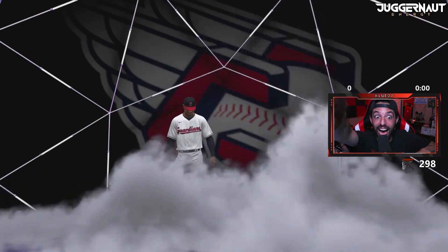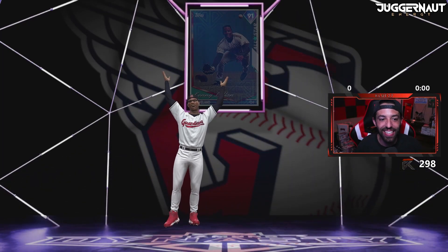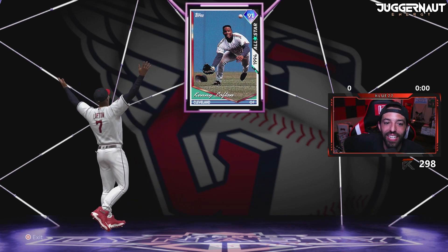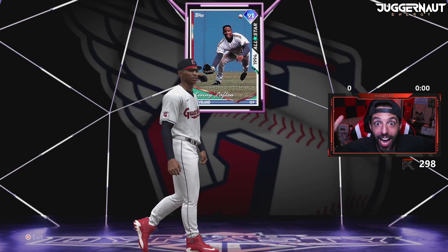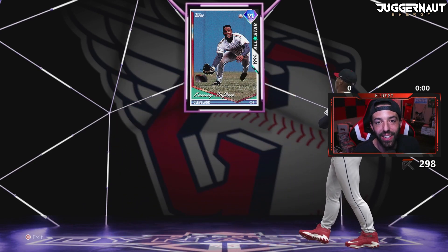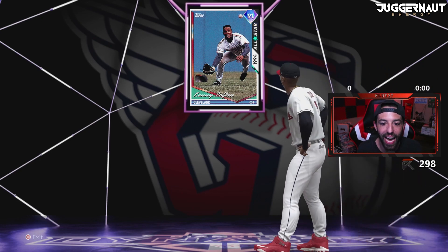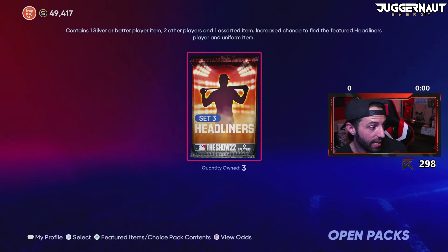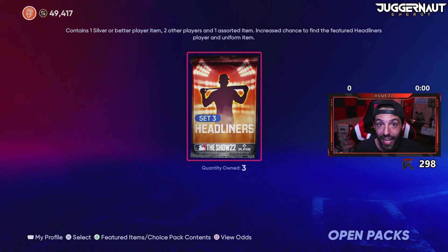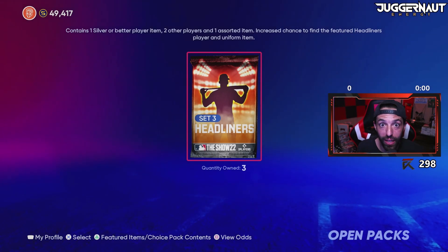Headliner time. There he is — Kenny Lofton, 91 overall, we did it! Second pack into the video and we already ripped the Kenny guy. Next pack we can recoup our stubs right there. We got 20k stubs right back. So now the rest of these packs, it is what it is.